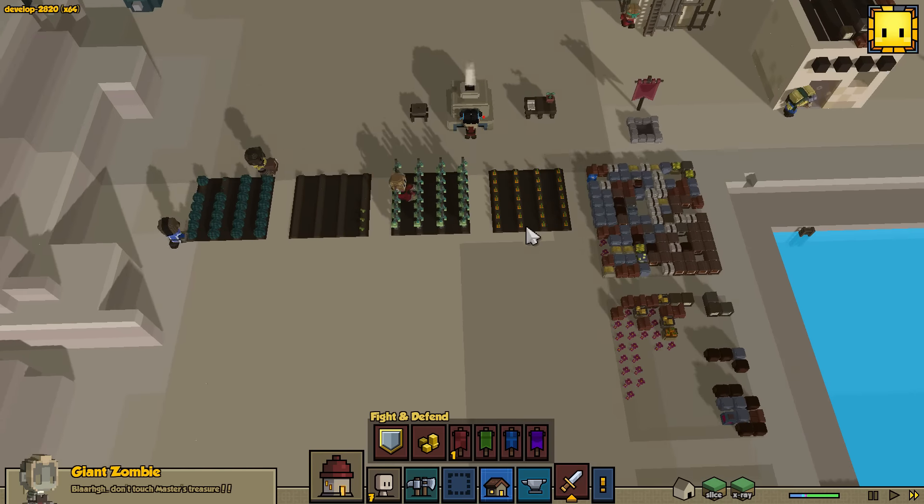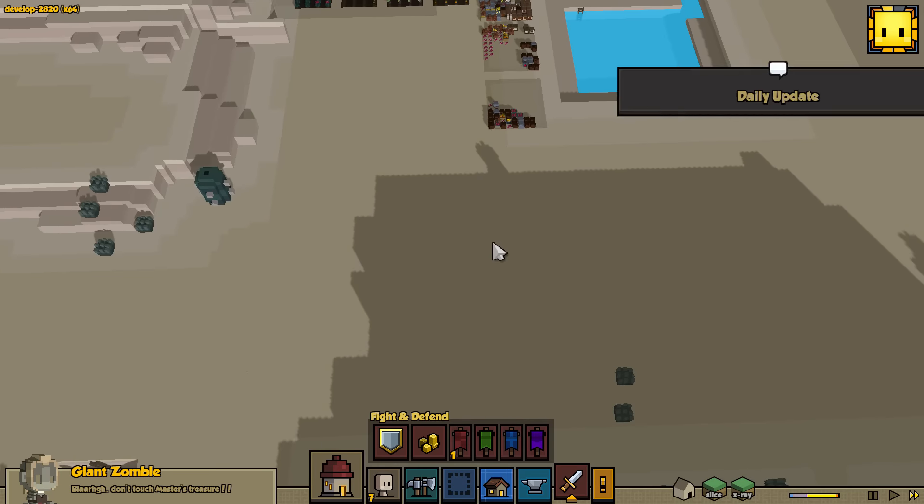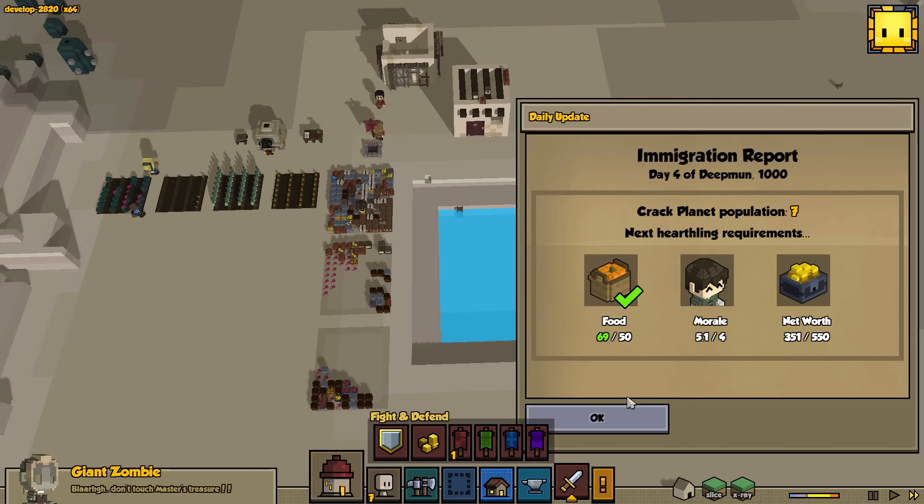Right now you have to actually defeat the giant zombie before you can get access to his master's treasure. I don't know who his master is exactly, but hopefully we don't find out because I don't know who this guy is following orders from.